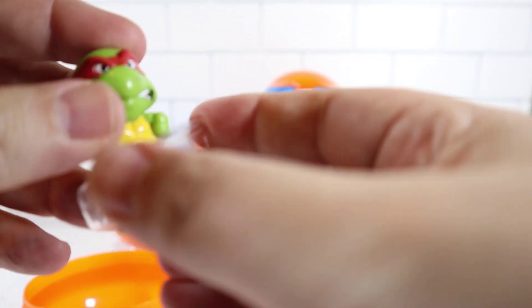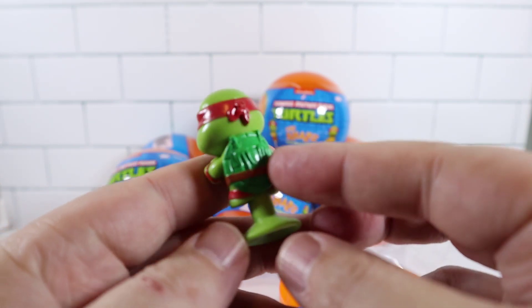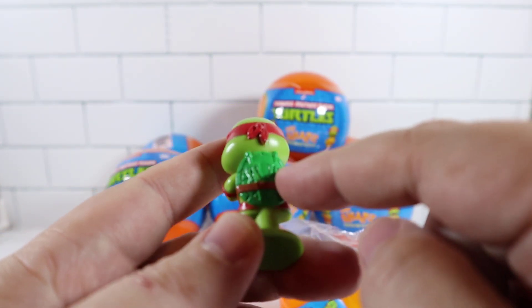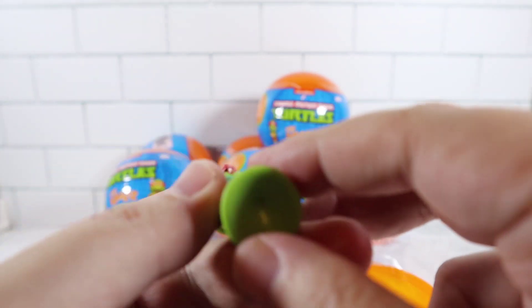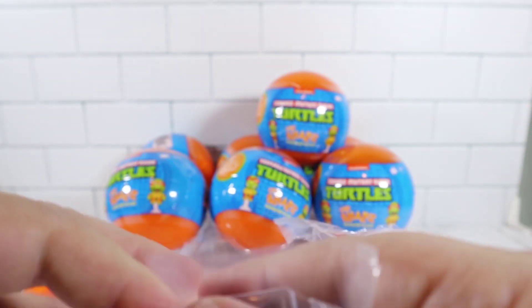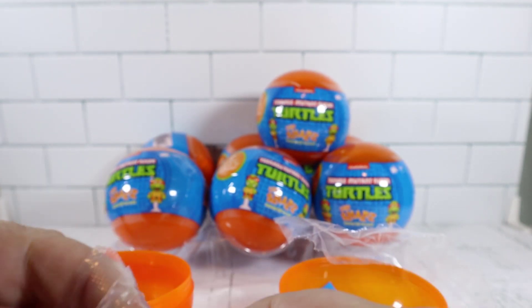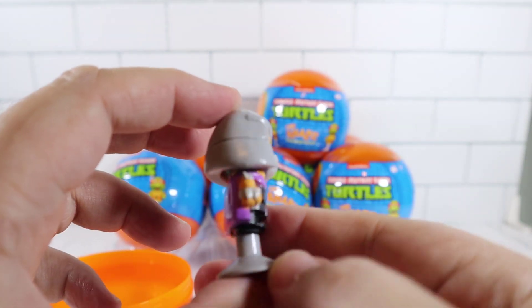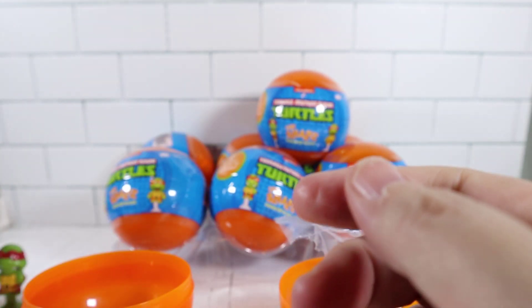So you got your Raphael here. Looks amazing — I love his expression. His sai are on the back of his shell. I wish those were painted gray though, they just blend in with the shell. Yeah, because of the size they had to put them there, but normally he carries them on the front. You got a little suction cup. Definitely the cartoon version from the 80s based on the art style. Same with Shredder — look at his classic gray and purple cape. He looks angry. Looks awesome.